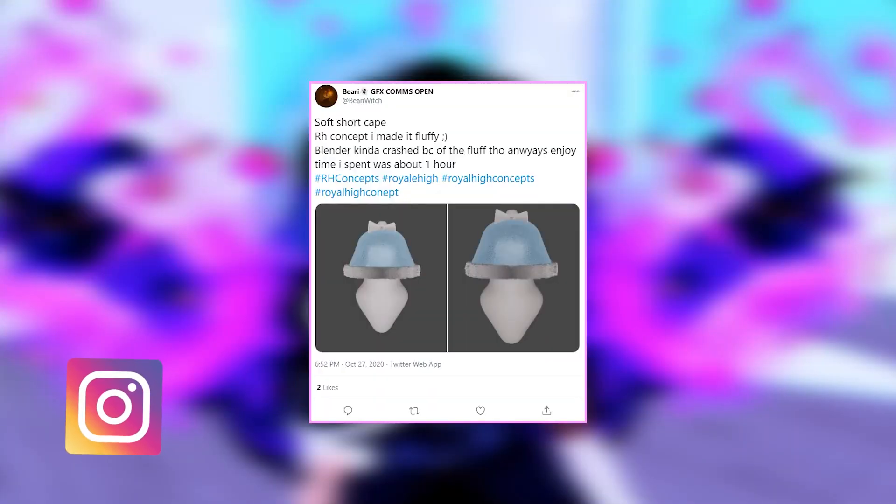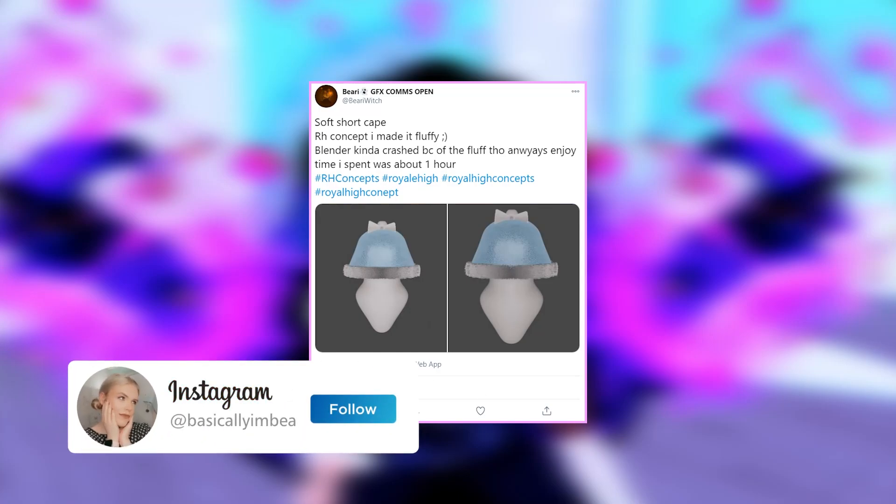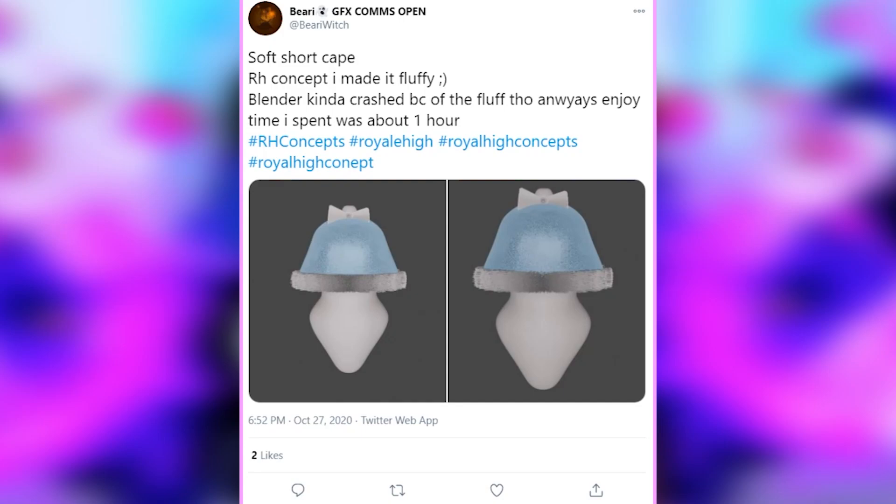First of all, we have this concept here for a soft short cape. This is from Biary Witch and it says it's an average concept I made and it's fluffy — Blender kind of crashed because of the fluff. Enjoy the time I spent, which was about one hour. As you guys can see, this is a super cute little skirt. It's got gorgeous velvet-looking edges, a big floofy bit around the ribbon, and a nice bow on top. Nice and simple but very, very pretty. I love this very much.